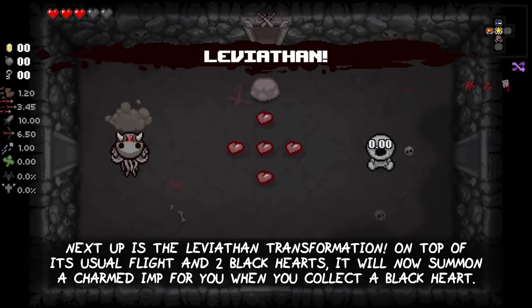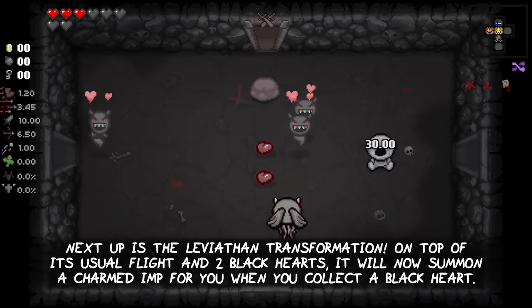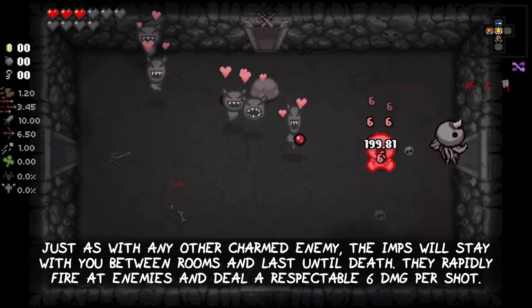Next up is the Leviathan transformation. On top of its usual flight and Blackhearts, it will now also summon a charmed imp for you when you collect a new Blackheart. Just as with any other charmed enemy, the imps will stay with you between rooms and last until death.